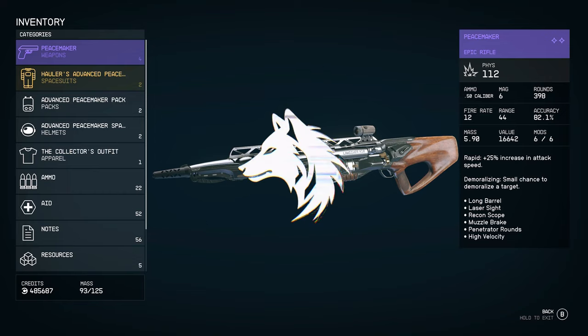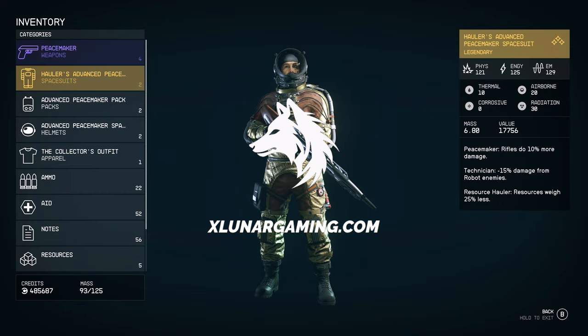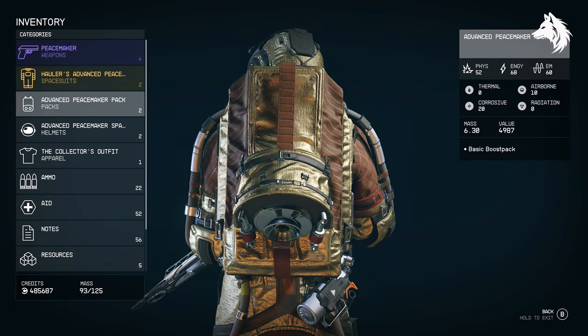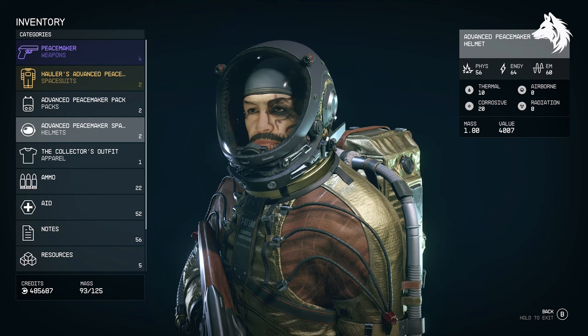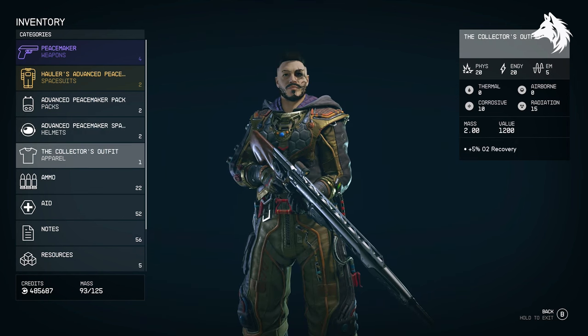Hi guys, Luna here, back with another Starfield weapon and armour guide. Today we have a brand new best-in-game legendary armour which I've not seen anyone talk about yet. It's all about the Mantis, but the legendary Peacemaker spacesuit has the better stats.